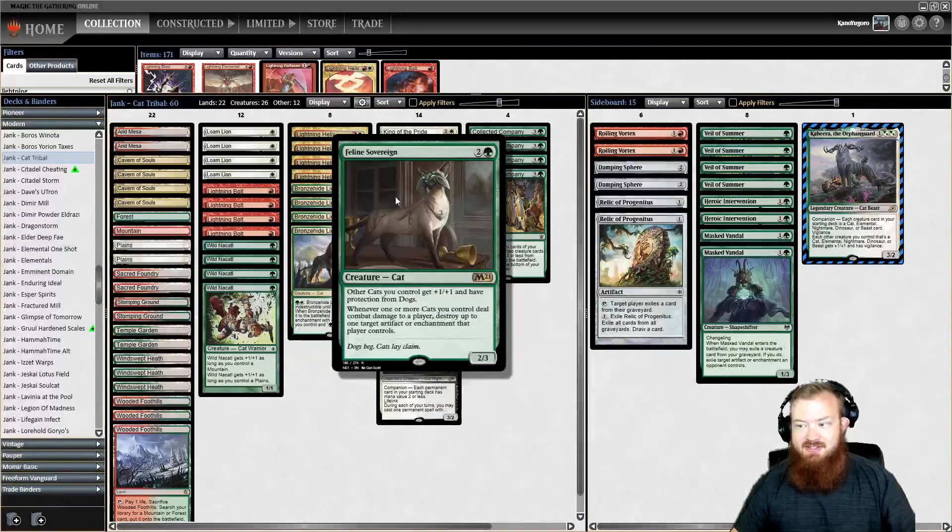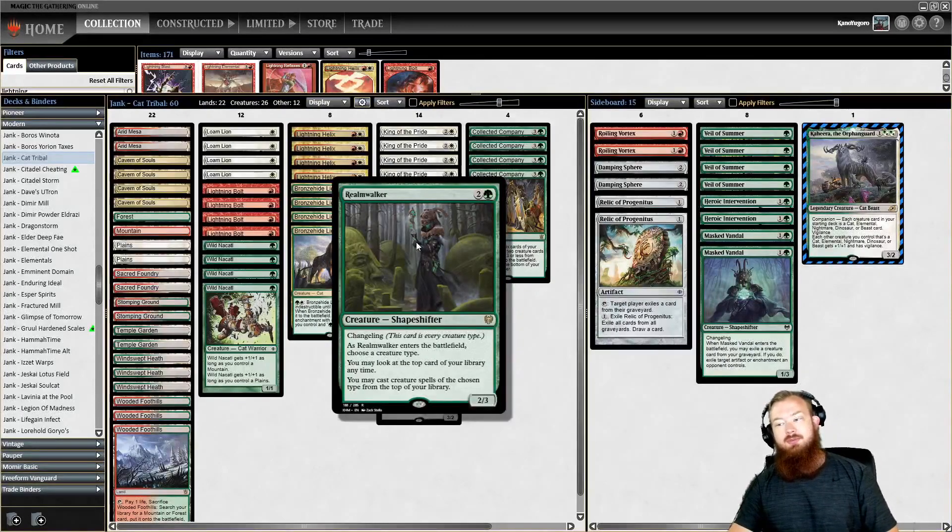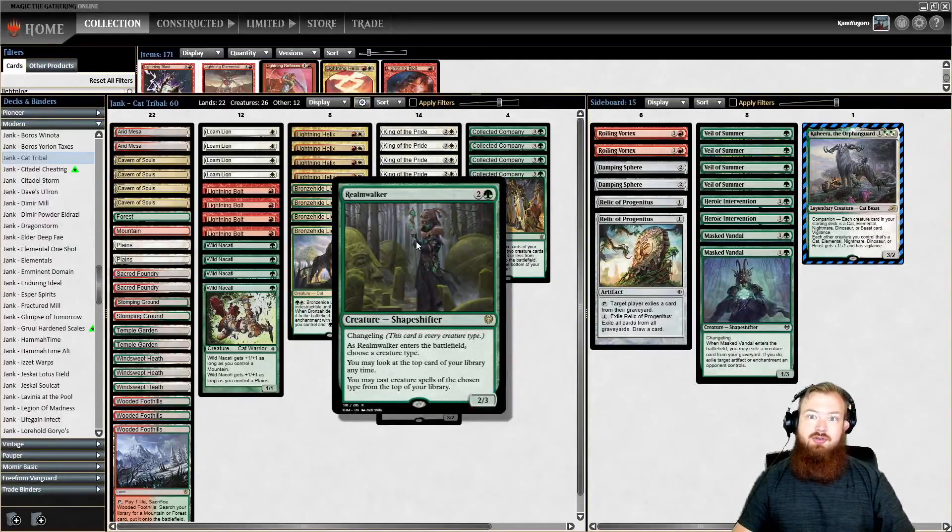We have Feline Sovereign, which is an M21 Cat Lord that gives your cats +1/+1 and protection from dogs. Whenever one or more of your cats deals combat damage to a player, you may naturalize one artifact or enchantment that player controls. We have Realm Walker — it's just a good tribal green payoff. We name Cat with this; it becomes a Cat because it's a Changeling. We can cast Cats off the top of our deck and get a little bit of added card advantage into the mid and late game.